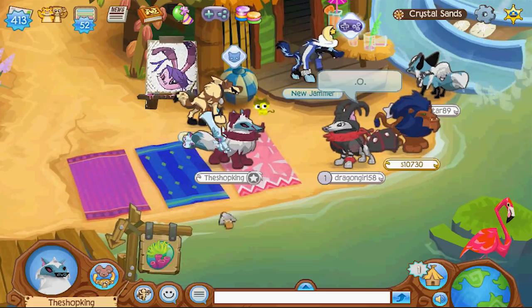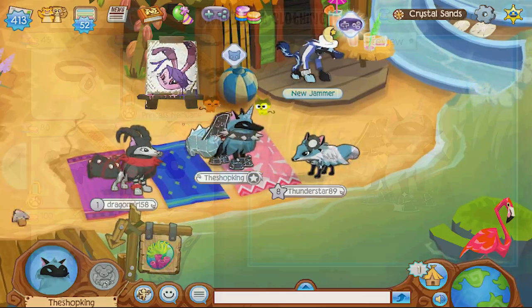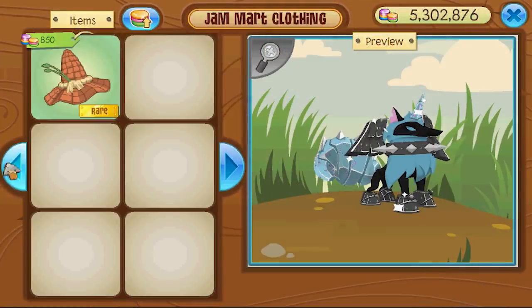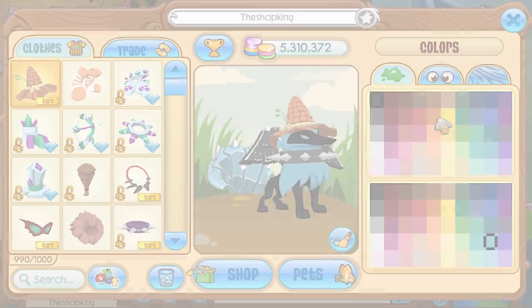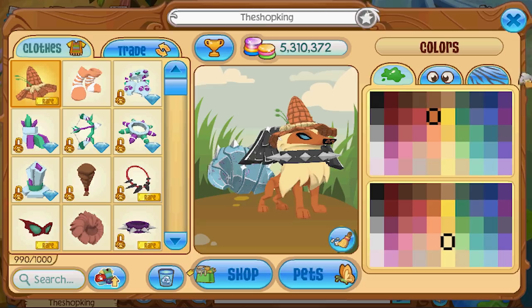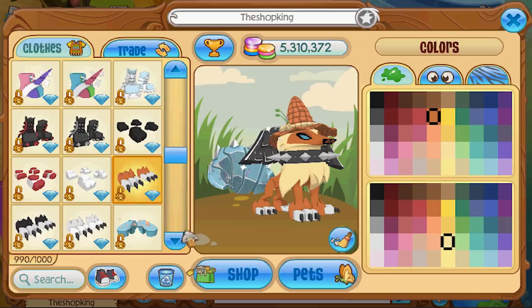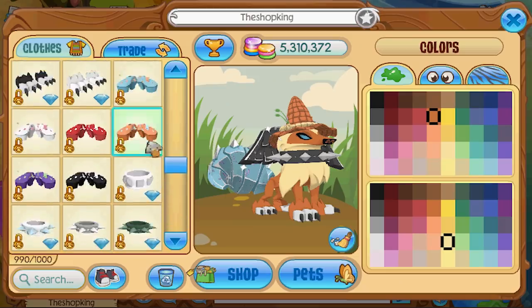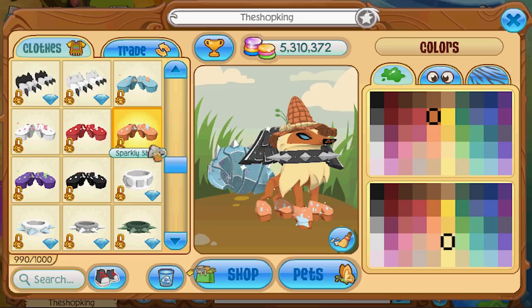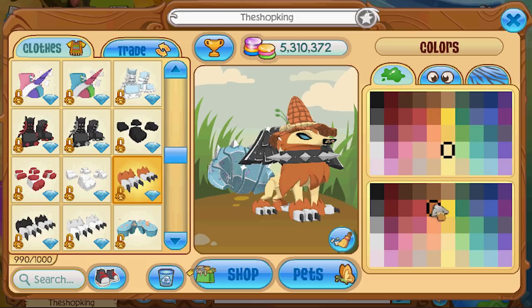They could have done a rare custom straw hat and made it magenta — that would have been swaggy. I would have loved to have seen such an item. I'm gonna turn this guy into the rare straw guy. I wonder if we're gonna be able to find items that will match this. Orange, and what about like this light tan color — will that work? Kind of ish. I think that'll work.